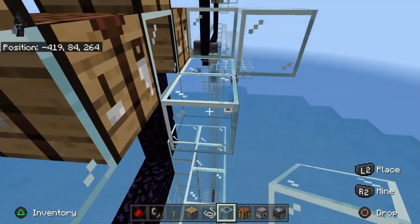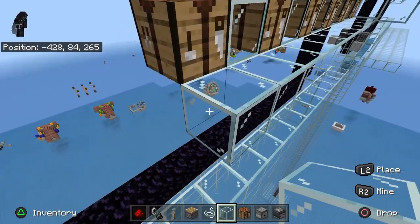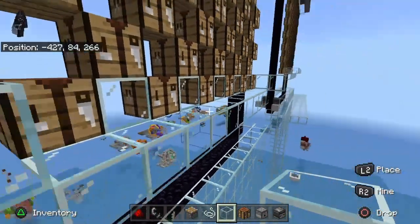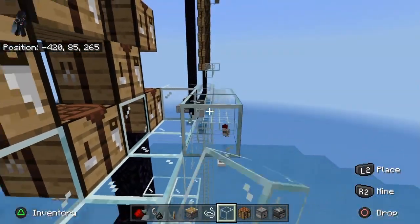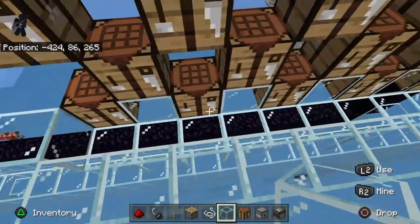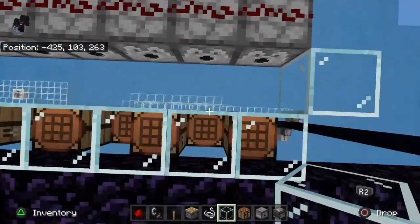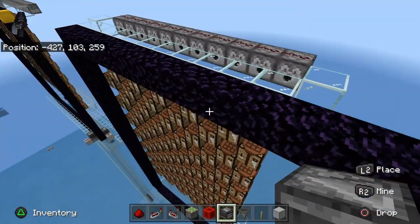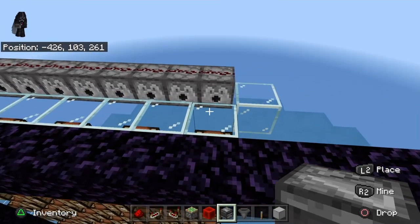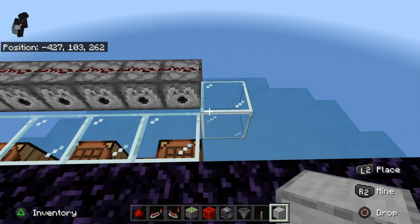We're going to bring this all the way along this line, one block out like so, and then bring this all the way across. When that lava falls, it should get caught right here. It never hurts to double check and make sure it's all lined up properly.